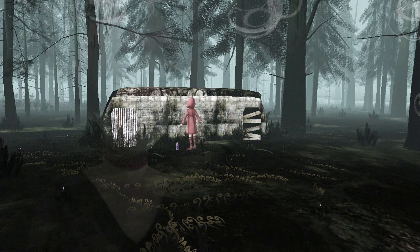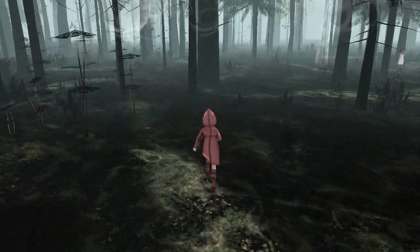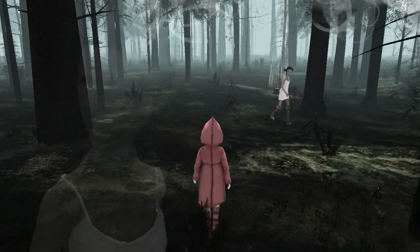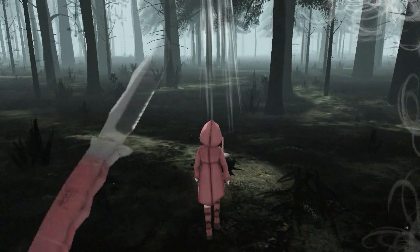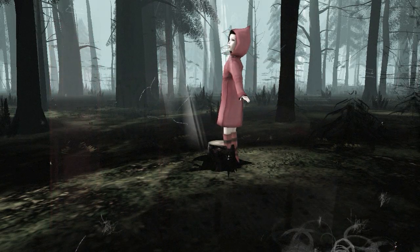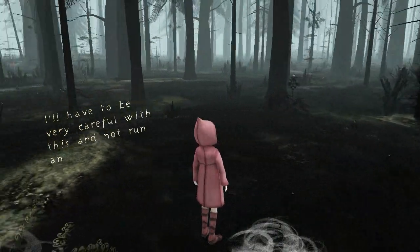So we have a wall with a spray can, but Robin's not interested in that — we'll have to come back here as Ginger. The game just doesn't like it when I'm recording; when I'm not recording, this thing runs perfectly smoothly. The girl in white's hanging out around a tree here, and nearby we find a knife which has been driven into a stump.